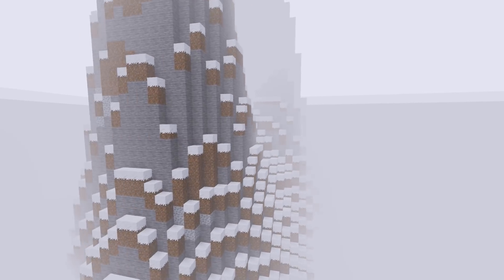A small but very nice addition is that clouds now increase the amount of fog and decrease visibility for players that are standing inside of them. This makes mountain climbing more immersive and adds an extra bit of thrill as visibility is decreased.